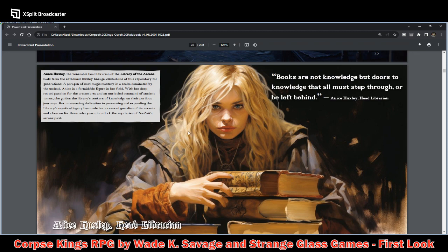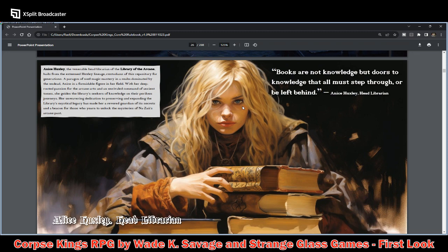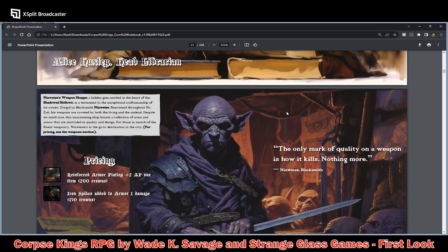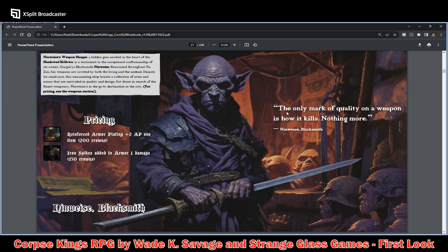She doesn't look very venerable — she looks pretty darn young. But maybe there's something behind why she looks so young; she's probably using some kind of dark magic. This is Ninwise's Weapon Shop — so this is a blacksmith. The only mark of quality on a weapon is how it kills.